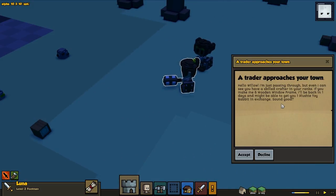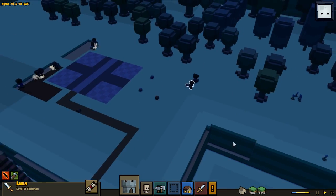We got a trader here — if you make me six wooden window frames I'll be back in one day and give you one plushy toy rabbit. But I don't want those — we don't need any toys here for the moment.